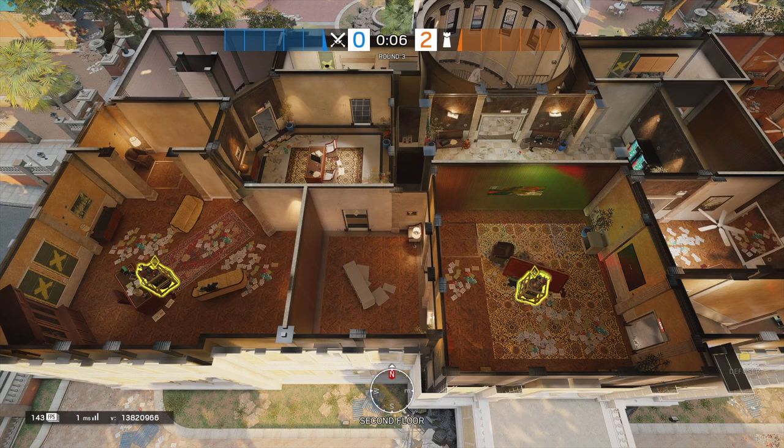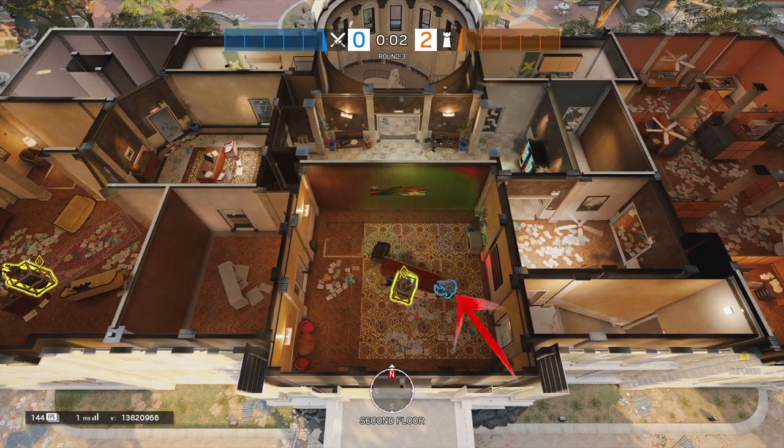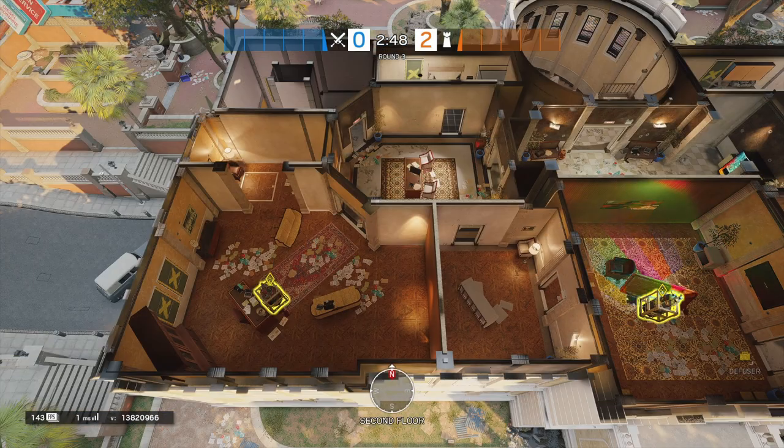Next map on the list is Consulate, starting on the top floor in the Meeting site. The default plant spot is to the east of the A bomb, protecting yourself from anyone peeking from the connector. Then on the other bomb site of Office, planting behind the desk, using yourself to be covered from the doorway as well as any rotates into connector. This position allows people to cover you planting from the office windows.